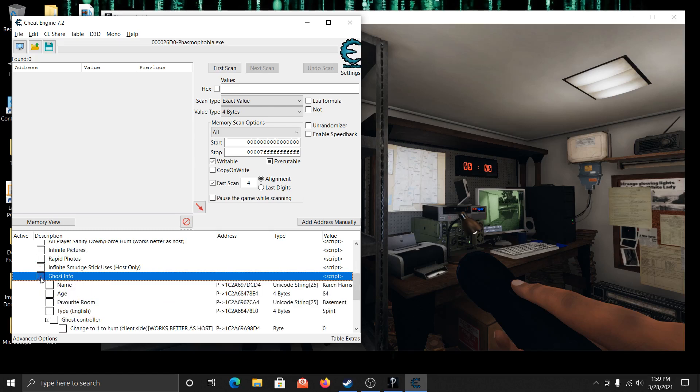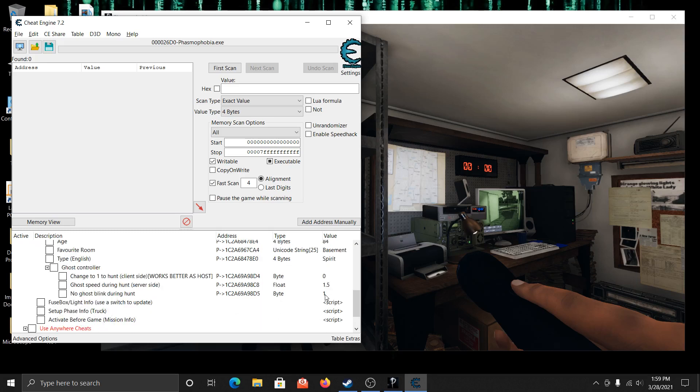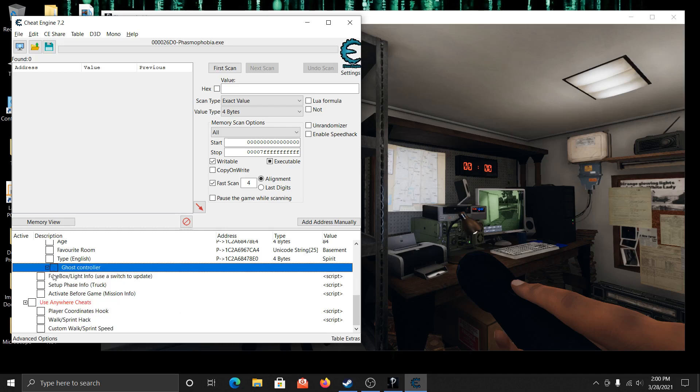You can control the ghost — get your ghost's name, age, and favorite room type right there. The client-side force hunt works better when you're in the house. You can also set the speed at which the ghost moves during a hunt. There's also a no-ghost-blink-during-hunt option — change it to zero means blinking is off, one means it's on. And there's a fuse box cheat as well.